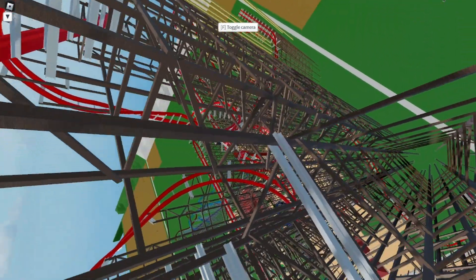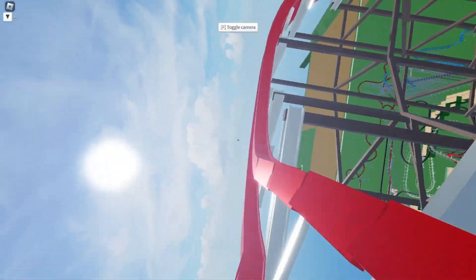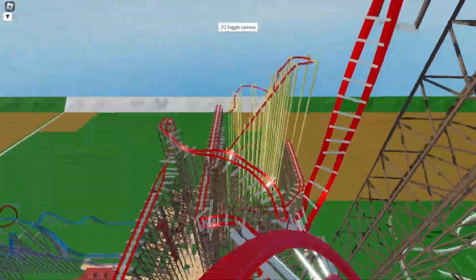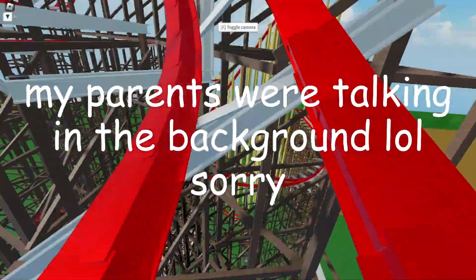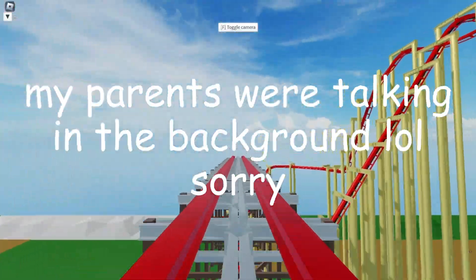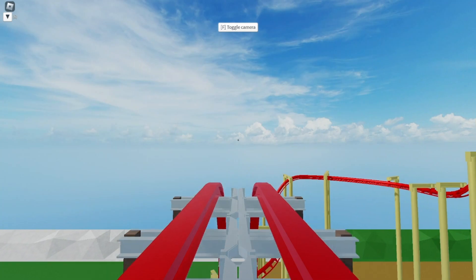Alright, what are we gonna do this time? Oh my, okay. That's fine. We got a spiral downwards, we got a corkscrew, and we got mid-course brake run number two. That's my favorite coaster element.